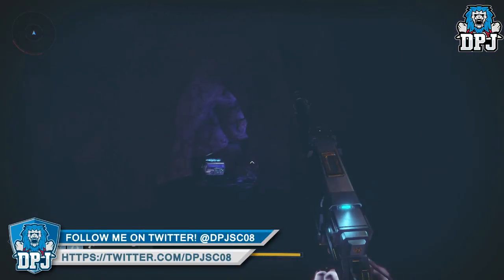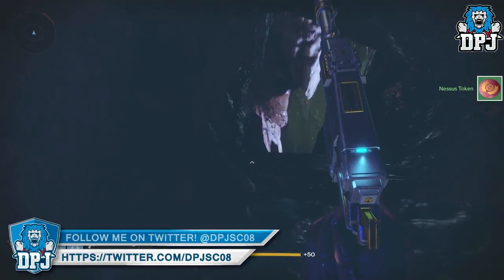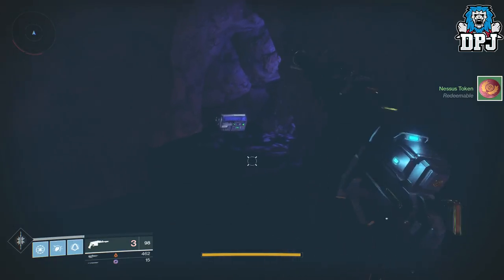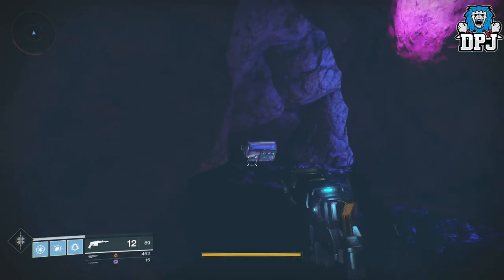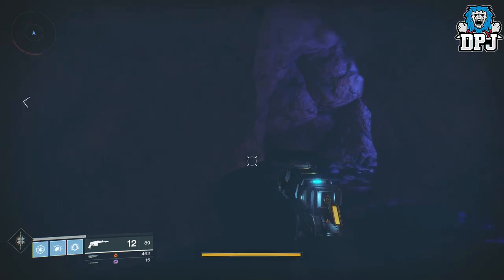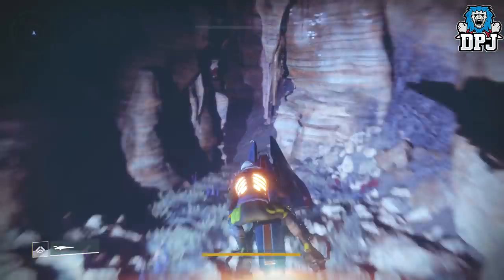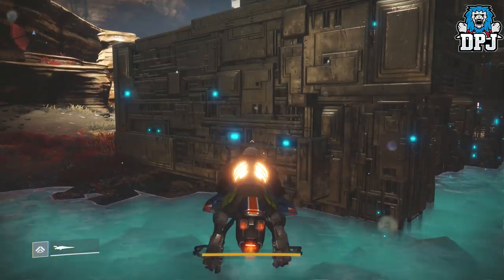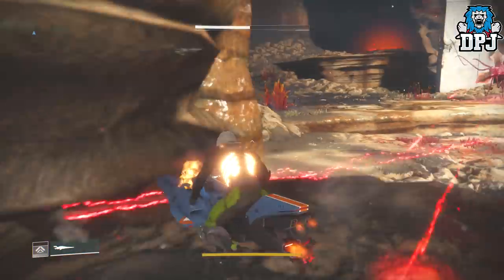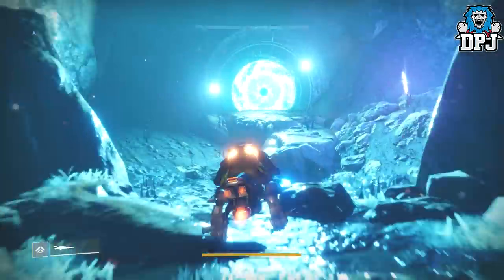Here's where it gets really important and you have to time this: once you get back to the chest and you've picked it up, you want to stay with the chest until it disappears. As soon as it disappears, count to about a minute to a minute 20 seconds. While you're doing this, get out the area — you can take out the Vex enemies within this cave system if you want before you go through the teleporter. Then get out the area and go down to the chamber of sky area and wait there for about 40 seconds.